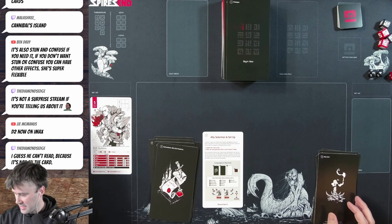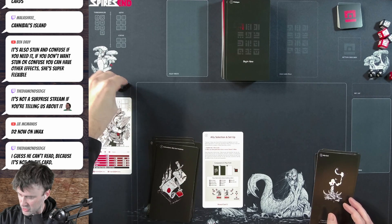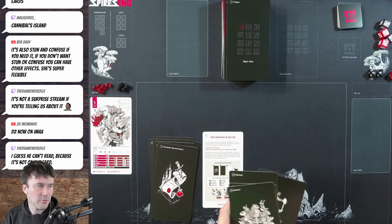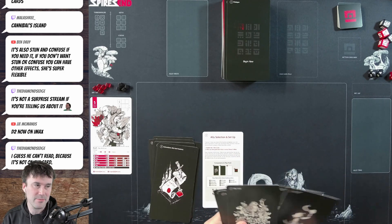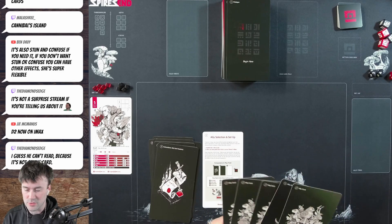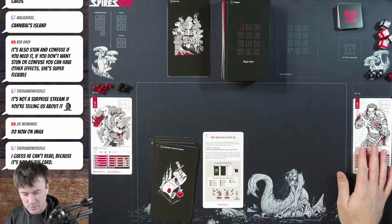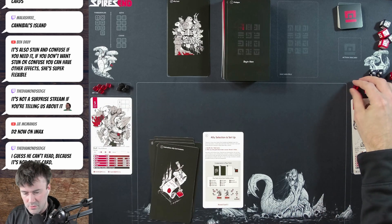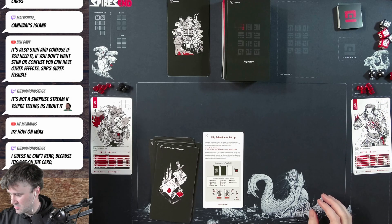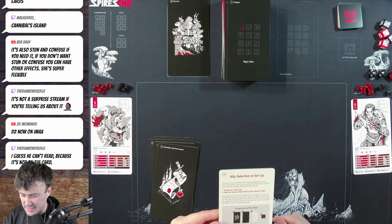Rolf gets five health — one, two, three, four, five — using red cubes, and four shield using black cubes. You go through shield before health. If at any point you have questions I'll do my best to answer, though I may make mistakes since I'm a little rusty. Our second ally is Dane the Rutterkin — six life and three shield. That's essentially everything for ally selection and setup, plus we shuffle the small enemy action card deck.